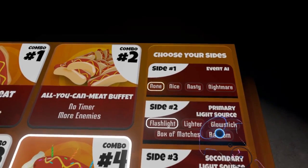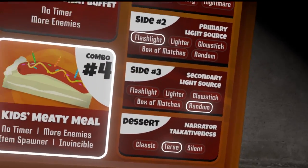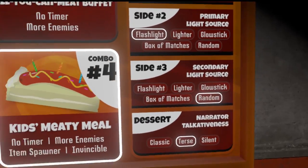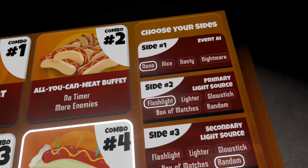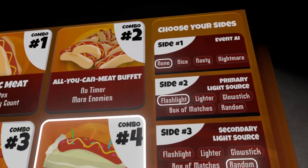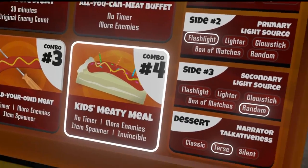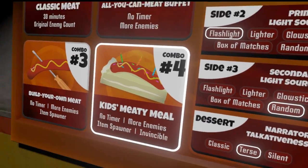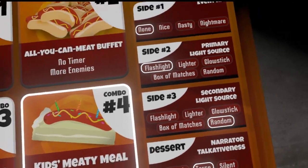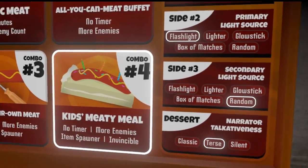Let's go over to our sides here. The first one is called Event AI. Basically, Meat Grinder now has a sort of — I would say simpler, but of the same bend — Left 4 Dead style AI director in that it's keeping track of how you're doing and triggering certain events based upon the mood you pick. None literally doesn't do anything. Nice sometimes drops you some ammo, other times it just messes with you. Nasty and Nightmare is where it also starts to spawn other hazards and bots randomly. So if Meat Grinder's getting a little too easy, give Nasty and Nightmare a try, or pair something like Nasty with the Item Spawner and see how long you can survive.